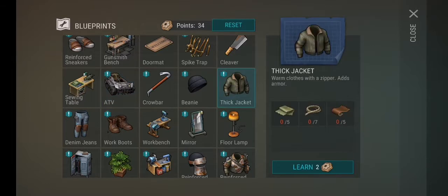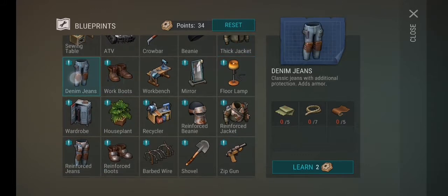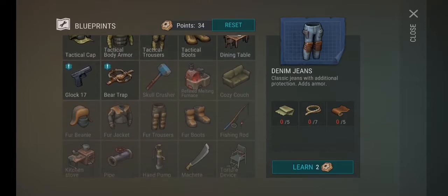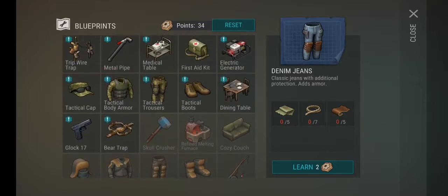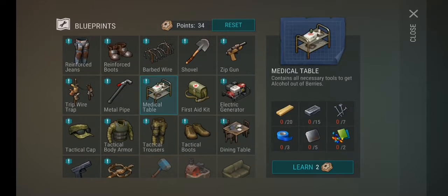Here's an ATV — same as the motorbike but you can reach it faster. Here's a thick jacket: when you go on missions you'll need these because it gives a lot more stats. The more you level up the more skill points you get — at the top you see 34 points which you can use to learn skills. Everything basically says what it does and which materials you need.